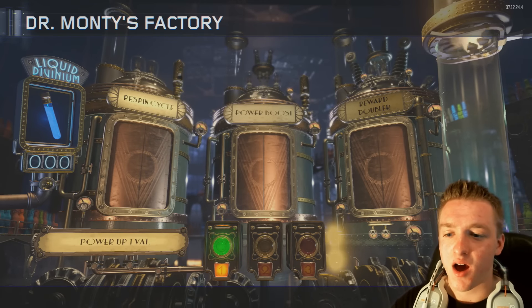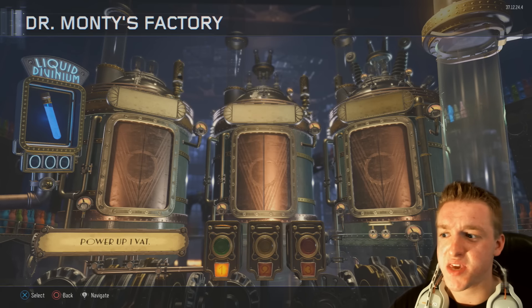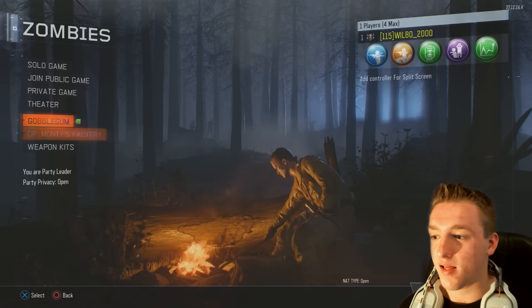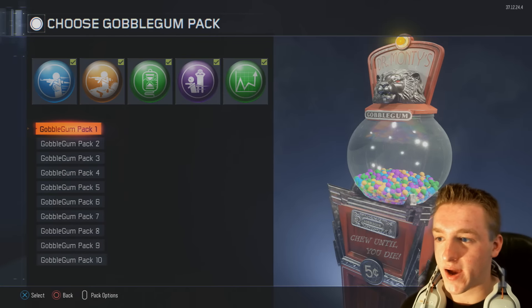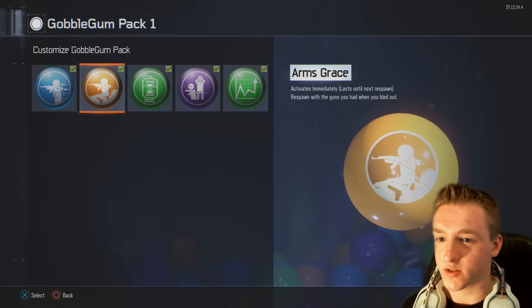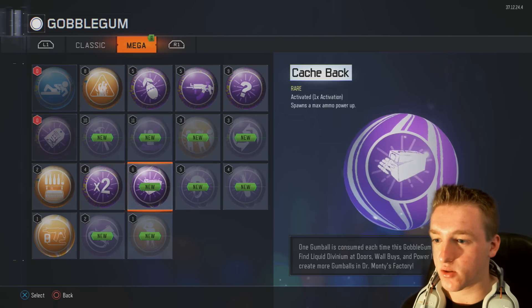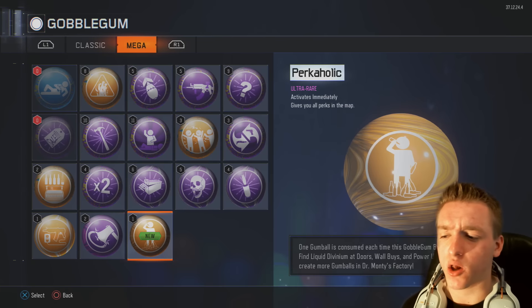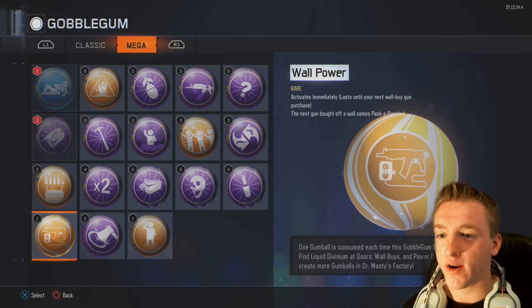The Respin Cycle means you can re-spin the box as you're using the Gobblegum. If you don't like the weapon you get - say you get the Wunder Weapon and don't want to use it - by all means use that Gobblegum. So let's check out the new Gobblegums we got. Let's go to our pack and look at megas. We got one new ultra rare Perkaholic, a Killing Time, and a Wall Power.